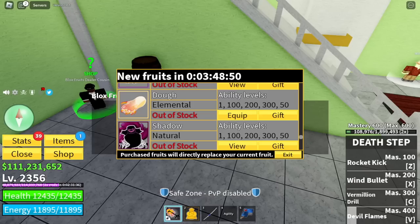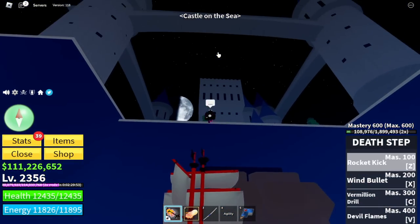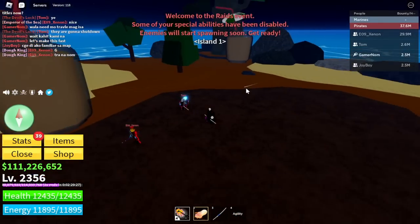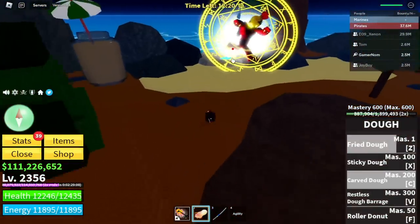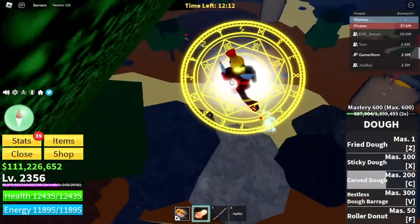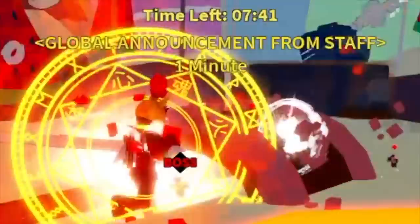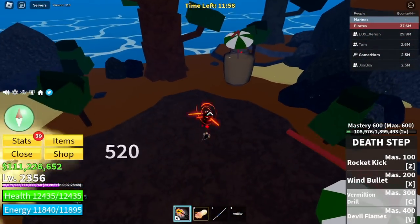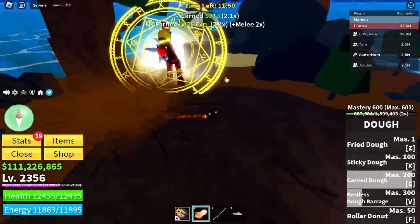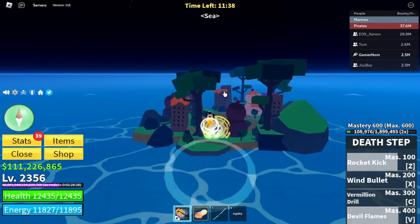So now, once you buy the Doe Chip, let's get our Dough Fruit first because we're gonna awaken our Dough Fruit. Head to the castle on the sea and you can now start the raid. I'm going to show you the full raid in two times speed. Can a Buddha Fruit user carry us in a raid? Yes.